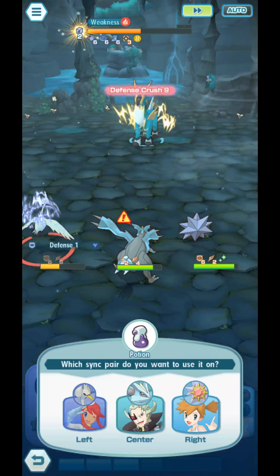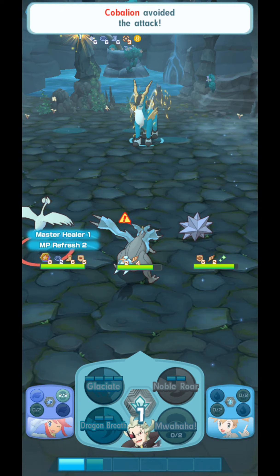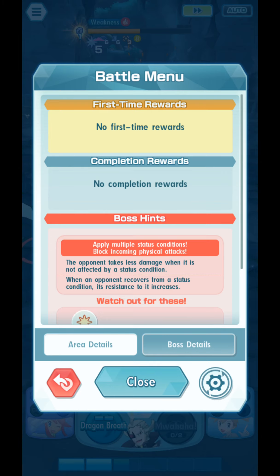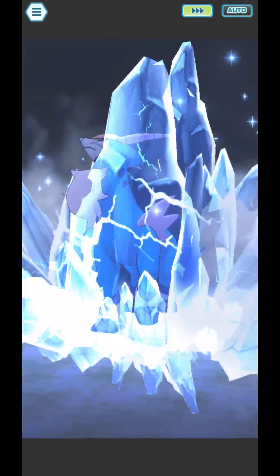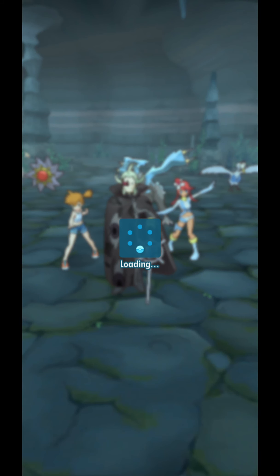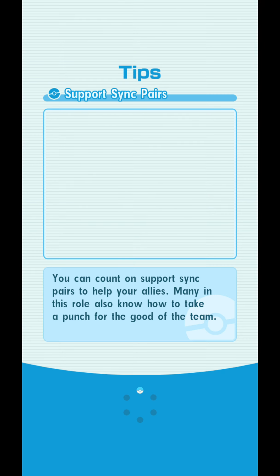So in case the opponent is already immune to freeze, we can just paralyze them as well. We missed. At this point of the battle, if we use a sync move the opponent is probably gone, so I would suggest not using a sync move yet. Either that or, if you want to finish missions one, two, and three, lower the opponent's HP a bit, let your sync pairs faint, swap to the sync pairs you need, and defeat the opponent with those. That's how you finish the missions. And he's dead.